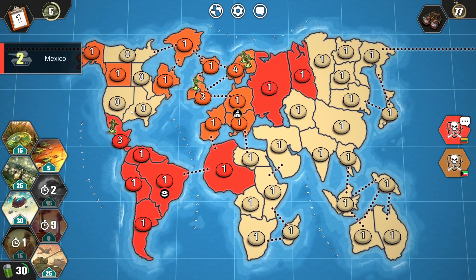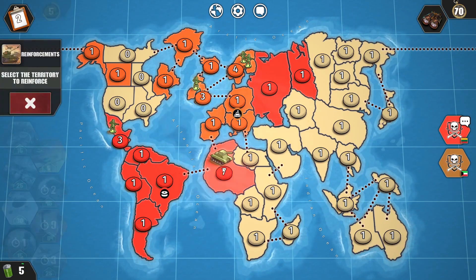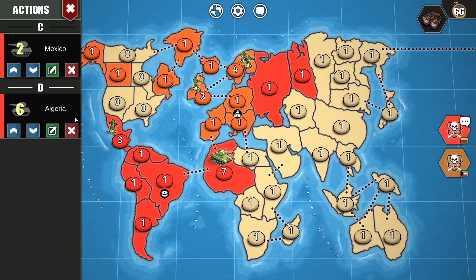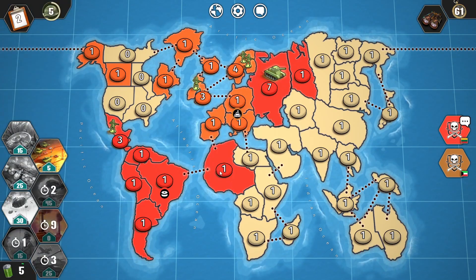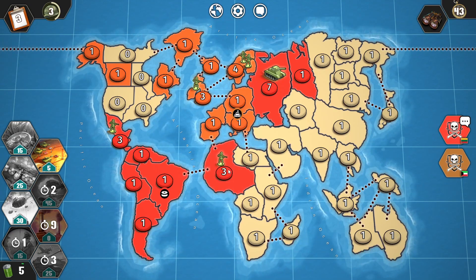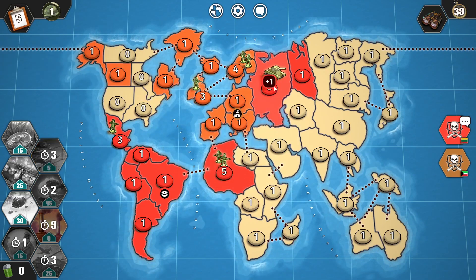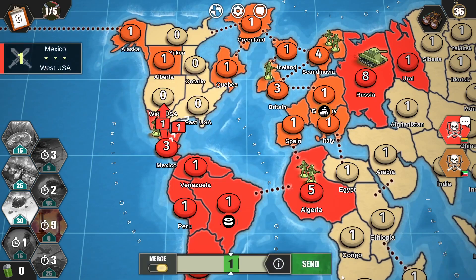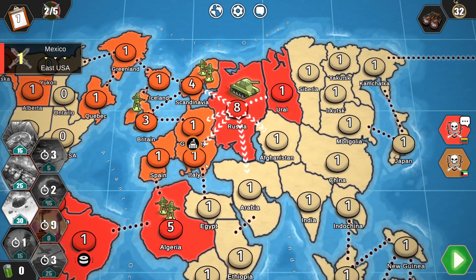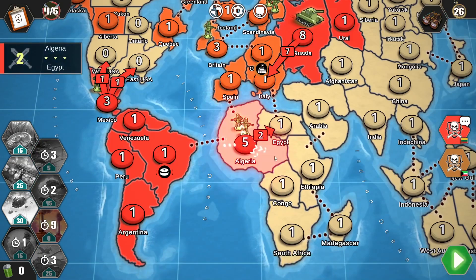I'll take over these territories for easy energy. Let's use reinforcements. I'll add more troops and make two more attacks. Let's use Blitzkrieg — that's a perfect opportunity. Let's take over these territories, I want to take over Italy, and let's make two more attacks right there.